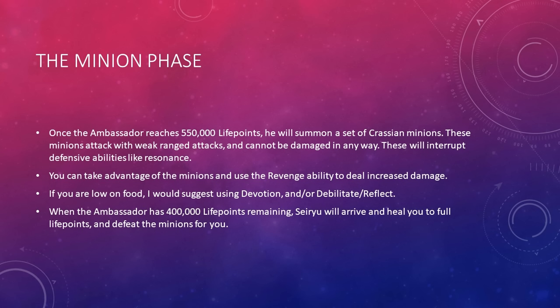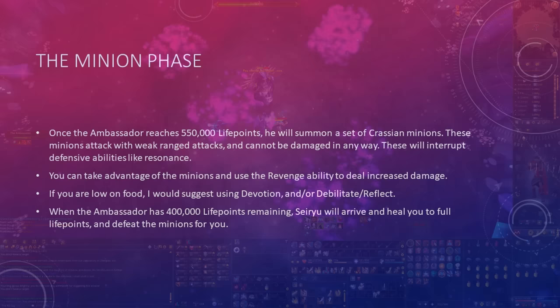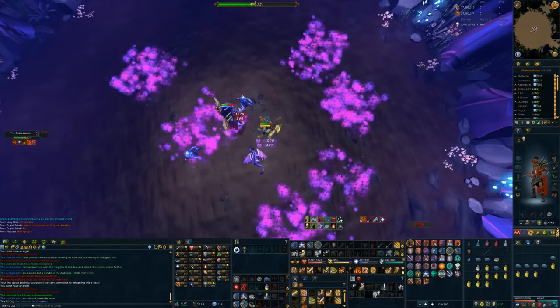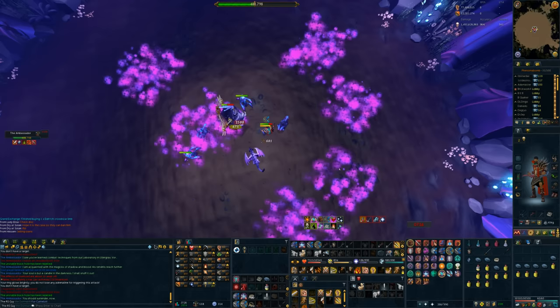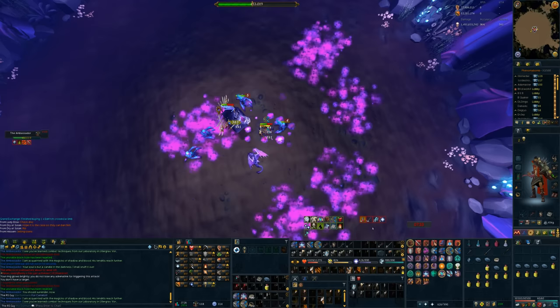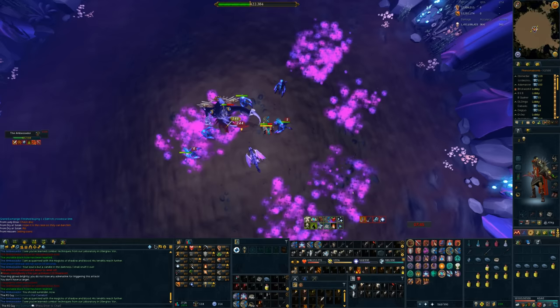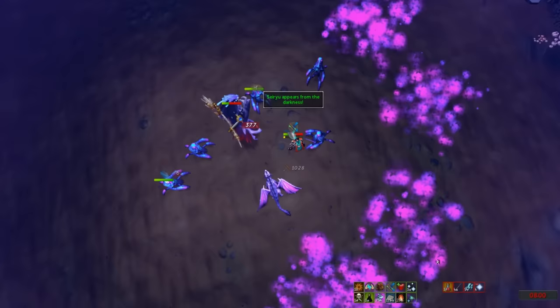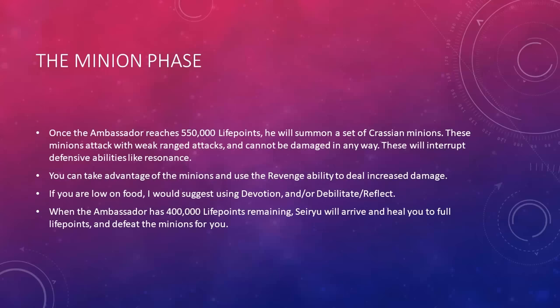Now for the minion phase. Once the Ambassador reaches 550,000 life points, he will summon a set of Crassian minions. These minions attack with weak ranged attacks and cannot be damaged in any way. Their hits will interrupt defensive abilities like Resonance, so be very careful if you're planning on rezzing either a melee or magic attack. You can take advantage of the minions and use the Revenge ability to deal increased damage to your main target. If you're low on food, I'd suggest using Devotion, Debilitate, and/or Reflect. When you get the Ambassador to 400,000 life points, Saryu will arrive, heal you to full life points, and defeat the minions for you — so you want to let your life points be nice and low so Saryu can give you more back.